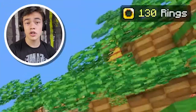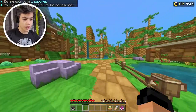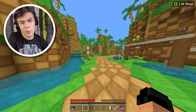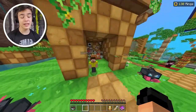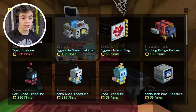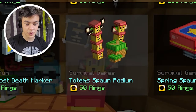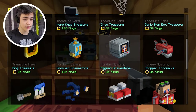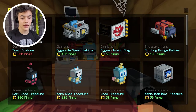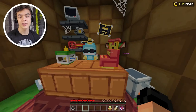It looks like now we've got 130 rings. That's pretty good. I wonder what else we can buy. I'm gonna go back to the spawn and open up the ring shop. We got spring spawn podium, totem spawn podium, we got the sonic flag already. I kind of want to save up for this Sonic costume right here — I'm gonna save up for that.